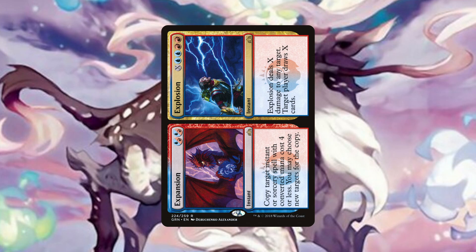Expansion Explosion is a card that has several uses. With Hanada out we get an immediate cost reduction of two on the explosion side of the card, drawing us X cards and dealing X damage to any target, making this a card draw and interaction spell. But we can also use it for its expansion side, helping in a counter or removal war and even copying an opponent's value spell like a Cultivate. It is a card that in this deck remains relevant and powerful at all points in the game.